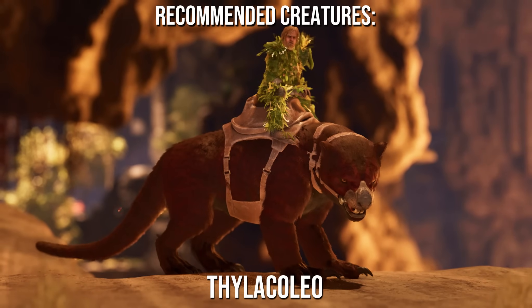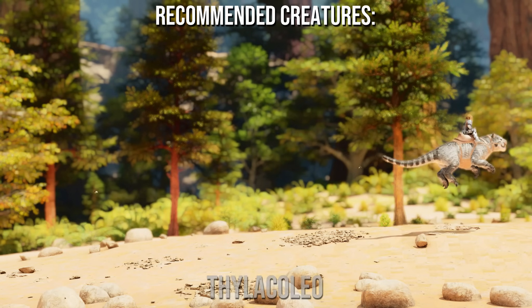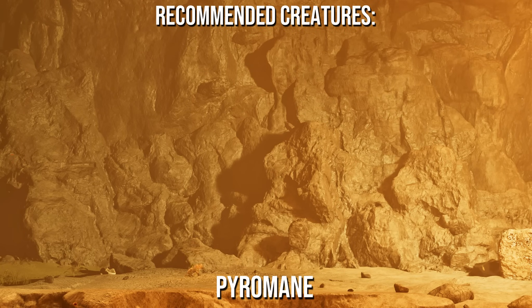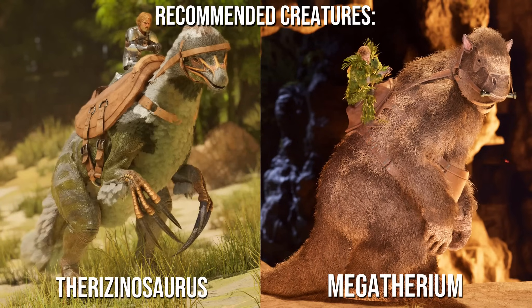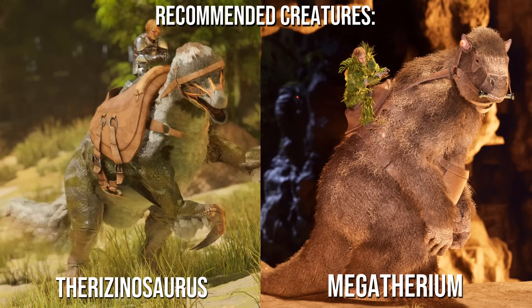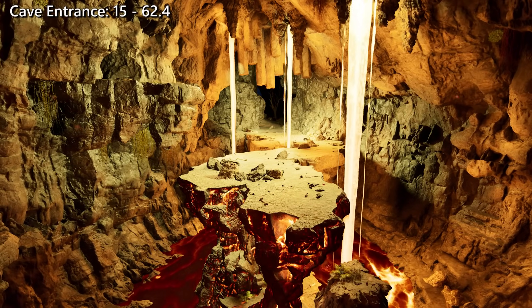Recommended creatures for this cave are the phylocolio, which can traverse the cave with ease with the ability to jump and climb vertical surfaces. The pyromane, with its ability to transform into a rideable mount and back into a shoulder pet, being immune to lava. And the phyrosinosaurus or the megatherium, as both will not aggro anything inside the cave. The megatherium will also be great for harvesting thousands of chitin. The entrance can be found at 15 latitude, 62.4 longitude.